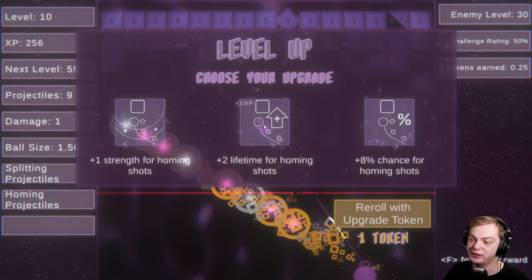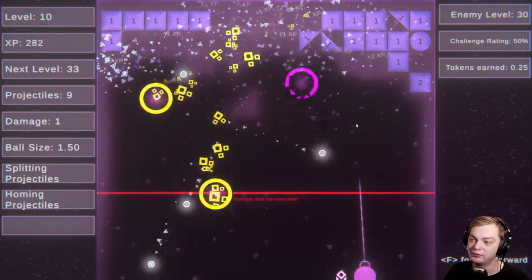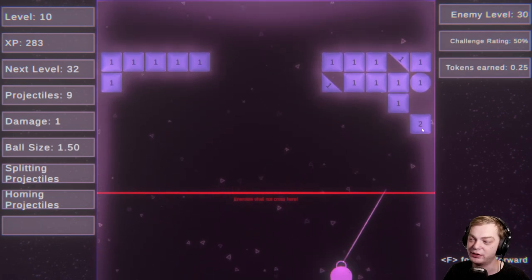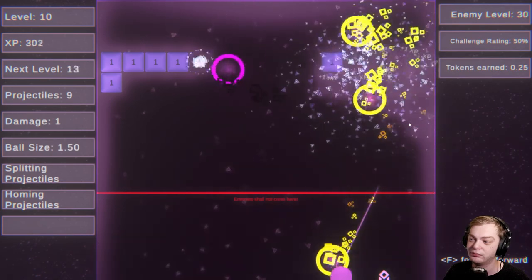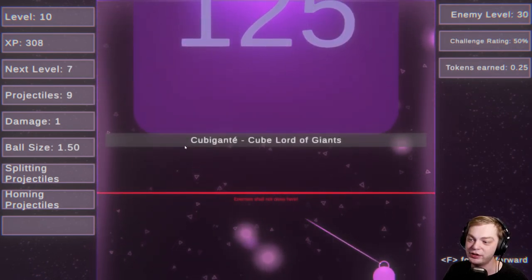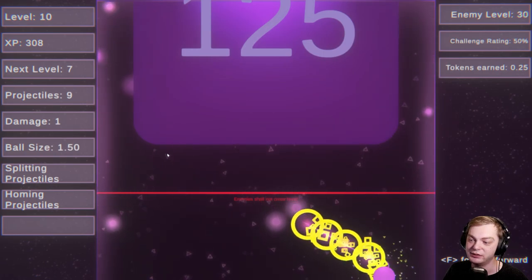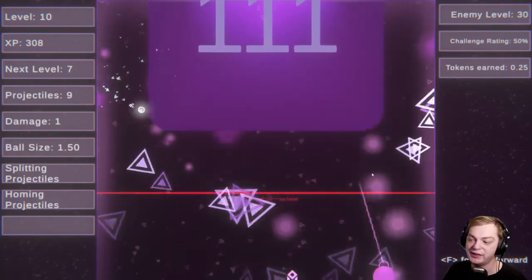Shrink. Let's go with more life for the homing ones. Maybe I should go for shrink next time. Come on — got it! Let's go! A hundred. Oh my God, 125. I didn't even get past it.